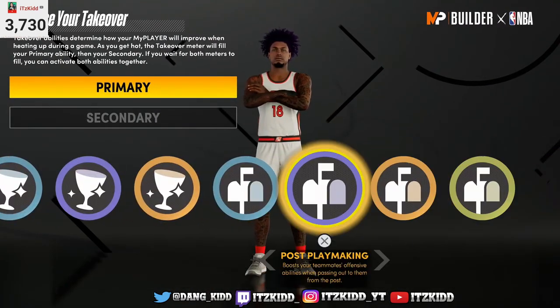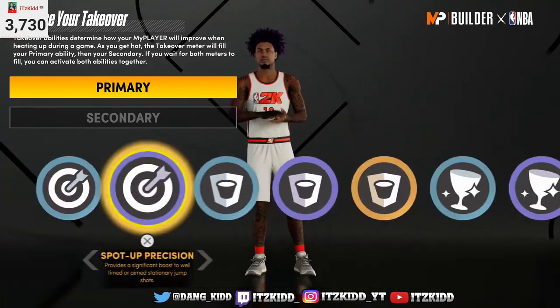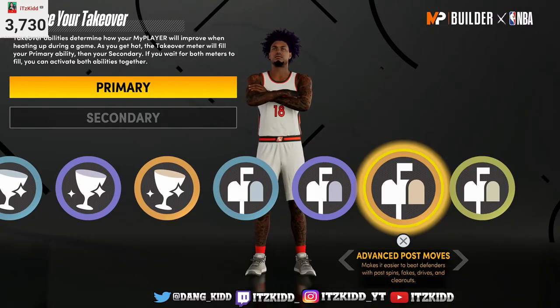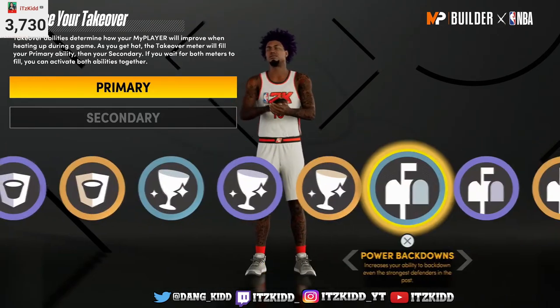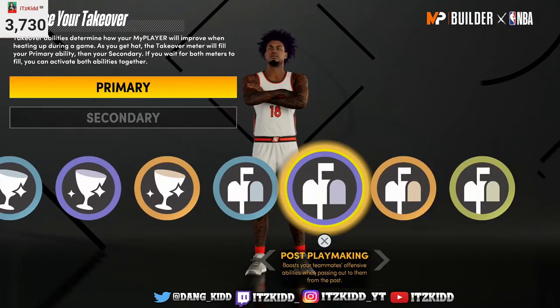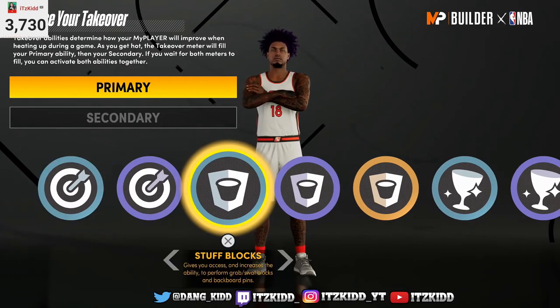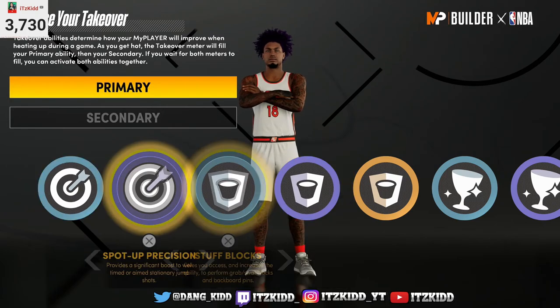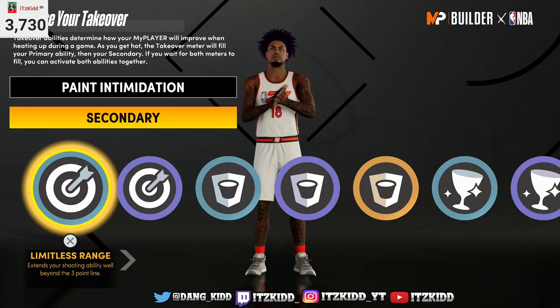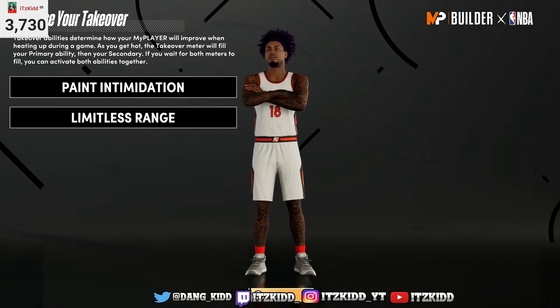These are the takeovers you get to choose from. Maxing out that post control is going to be a problem — you can get all the post scorer takeovers. If you get into the post you're going to be a problem if you max out that post control, most definitely. For the purpose of this video we're going to go with paint intimidation and luminous range.